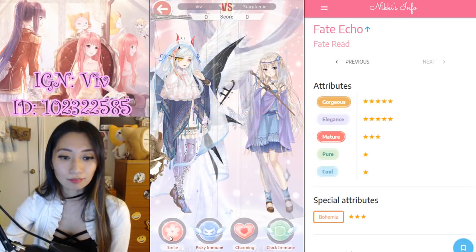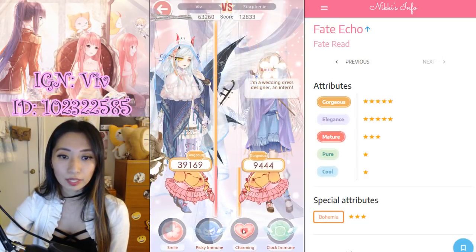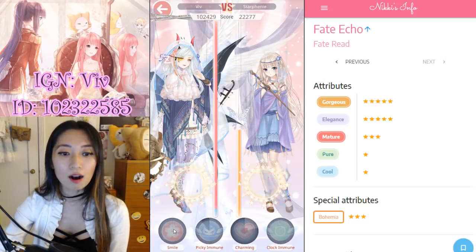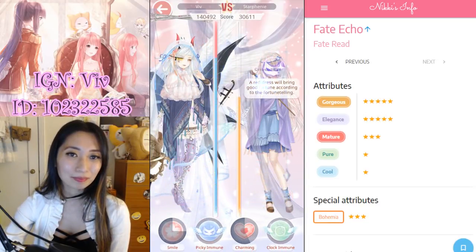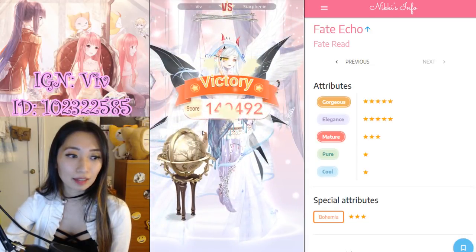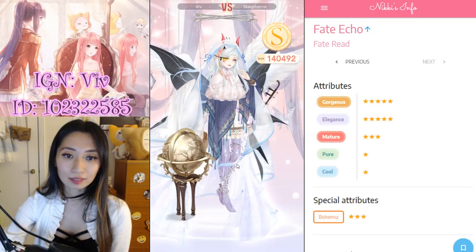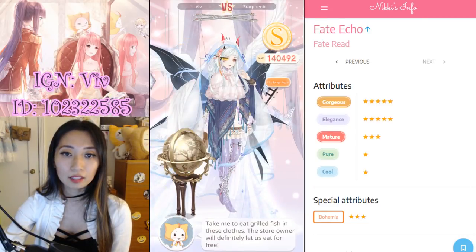Let's go. Smile — clock is used — block the critical — wait a little bit — gorgeous is used — oh, I was put to sleep! Clock's gonna be used next. That was bad. 140K — not bad. And I would have gotten five of the rune, which is the max you can get here.